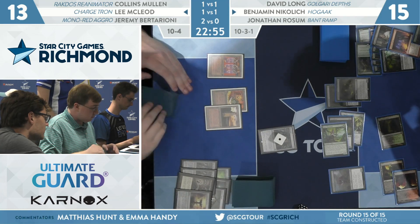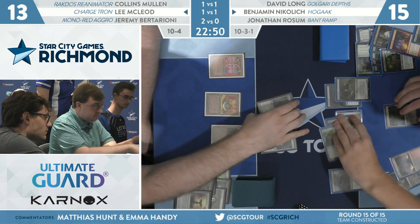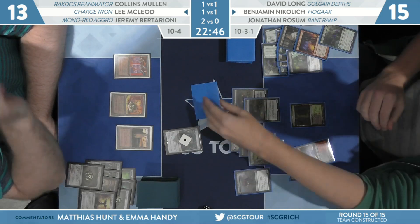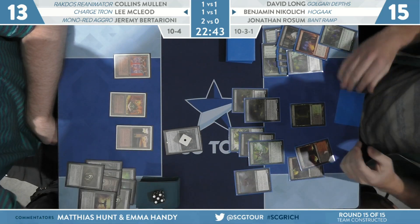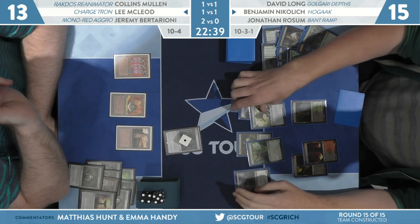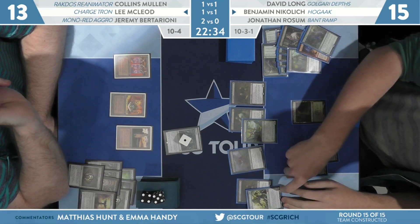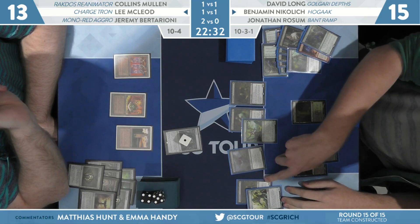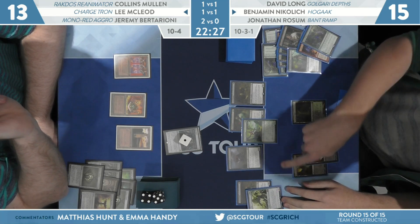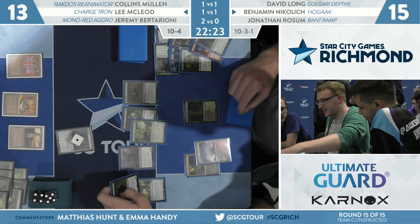A swing here for seven. Vengevine coming back. Last card in Ben Nikolic's hand is a Gravecrawler, so it's not the last Force of Vigor — Lee's not out of this game. If he rips a Karn the Great Creator or a Bridge, both of those get him back in. I think he has to do it this turn — I think this is death. Two, four, eight, nine, ten, eleven, twelve. But you can use three black mana to make it thirteen, effectively giving a Gravecrawler summoning sickness but sacrificing two damage for three damage. If we have it counted out right, that's Lee's life total.